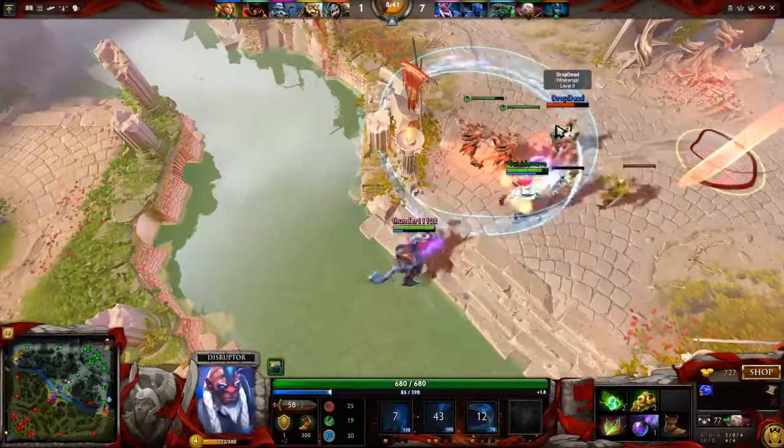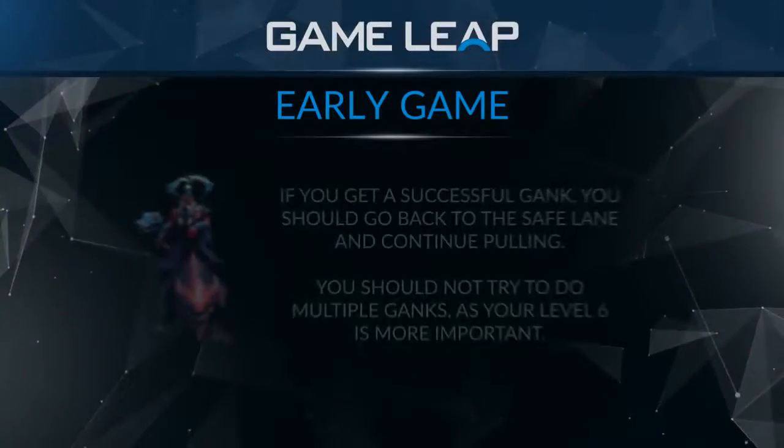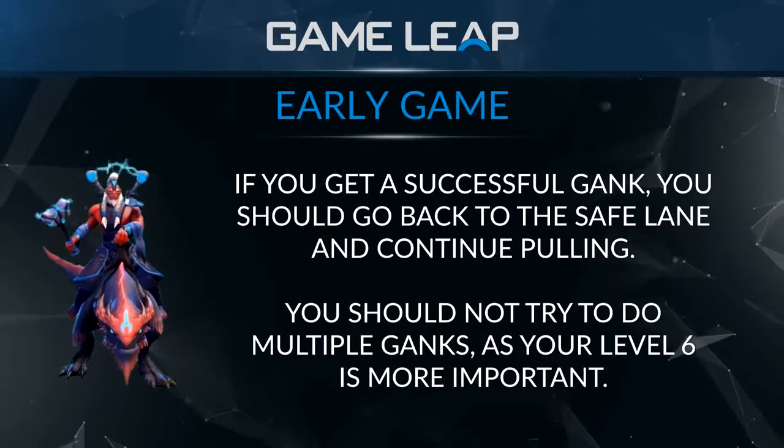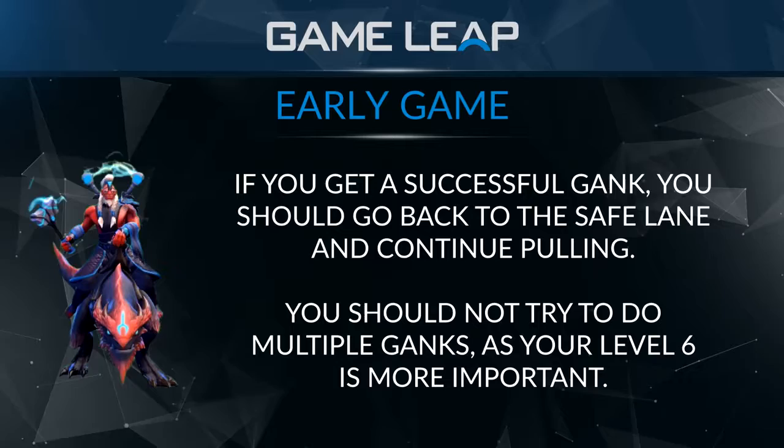Early ganking with Disruptor can be quite devastating but also sort of taxing on experience because you're running around the map trying to find a kill. If you get a successful gank you should go back to pulling the safe lane and finish getting to level six as soon as possible.